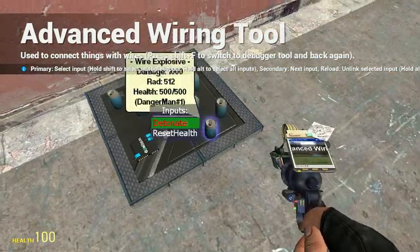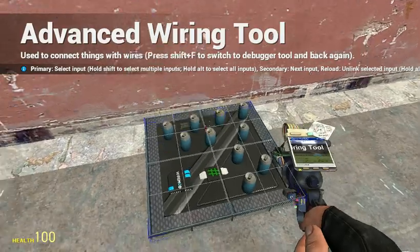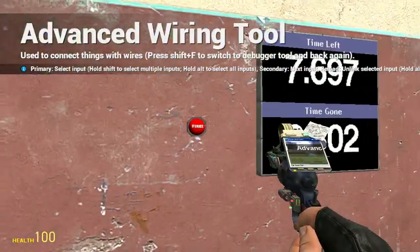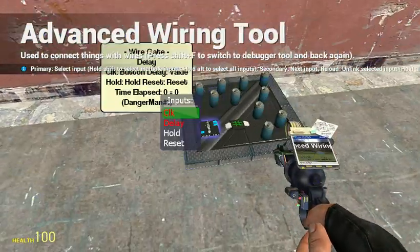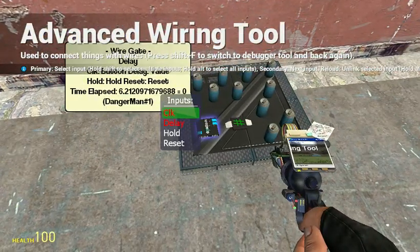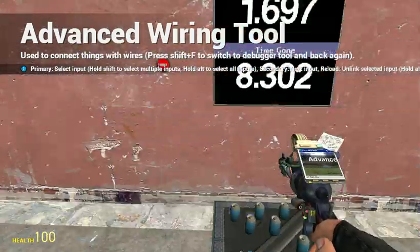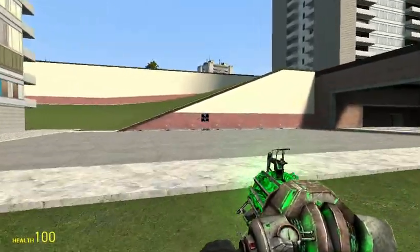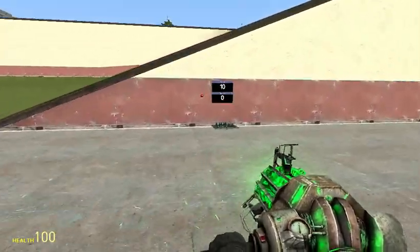I forgot to do a destinate then. But yeah, this is your wire explosive. I'll show you it works by doing this. Wire button — you can see there it says time elapsed and it's going down. And then three, two, one — boom. You are dead. And you will notice as well, it stops. So it only goes once.